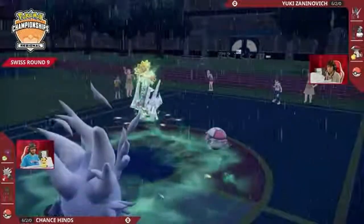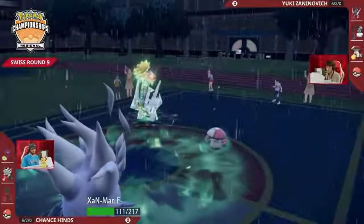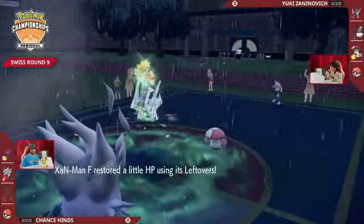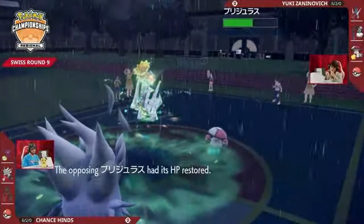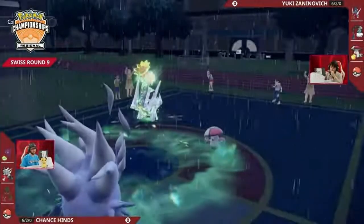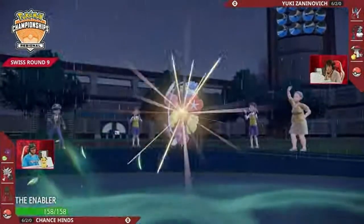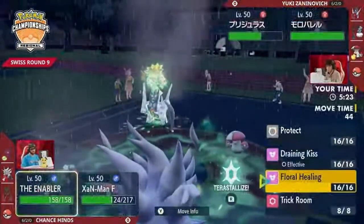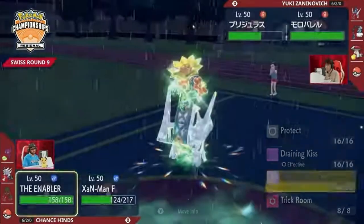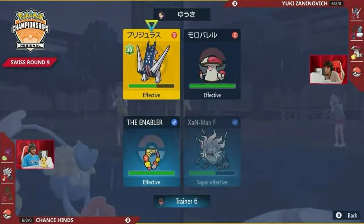That Pollen Puff heals Archaludon back up to a lot of HP. We saw how much damage that Rage Fist did last turn — that Pollen Puff is not enough to make Archaludon safe, and it has an Assault Vest so it can't protect itself. The Taunt expires at perfectly the right moment though, giving Amoongus an option to Rage Powder and let Archaludon continue on the offense. Comfy looks pretty vulnerable to a Flash Cannon — one more turn without Taunt would have really put Archaludon in a hole: either take a Rage Fist or switch out and lose all those boosts.